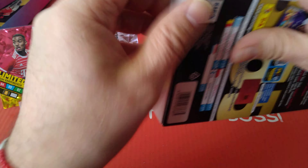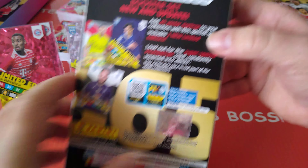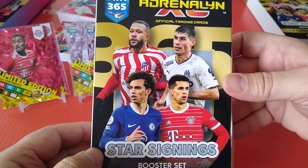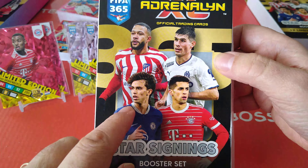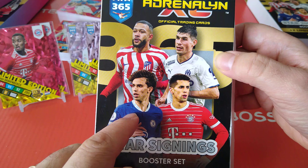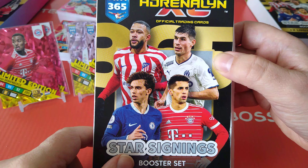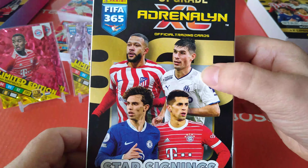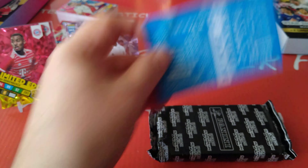Now let's do the star signings - these are of course the players that have moved to a new club. 40 star, 40 winter signings for the January window. Cancelo left Man City on loan to Bayern Munich. Joao Felix on loan at Chelsea from Atletico Madrid. Memphis Depay of course at Atletico Madrid now.